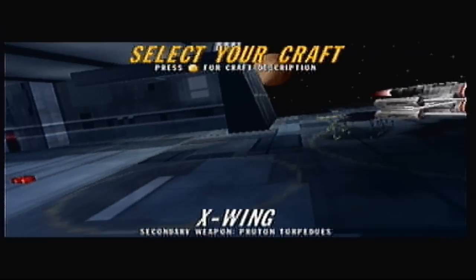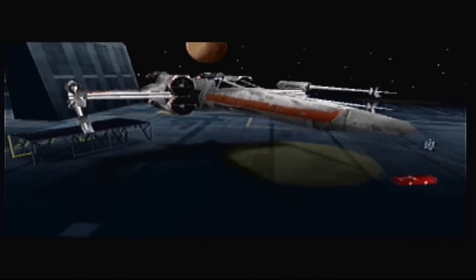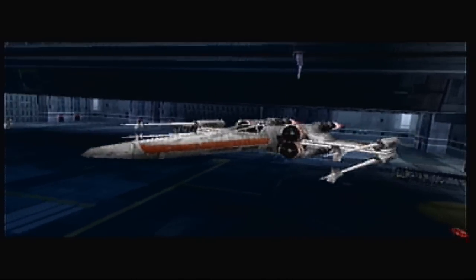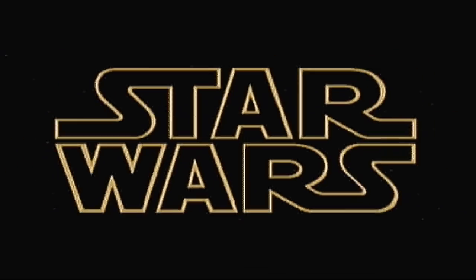The V-Wing was basically released between movies 5 and 6 — or no, actually it was based off a Calamari design and released after movie 6, when they were fighting the remnants of the Empire. But anyway, let's look at this crawl.